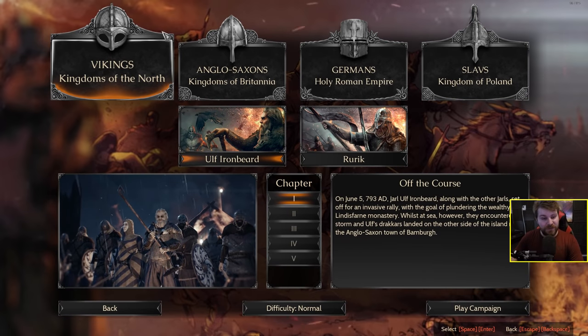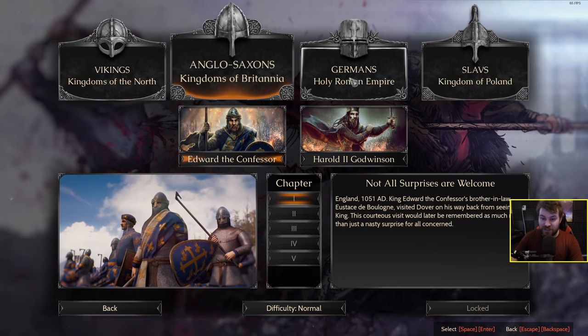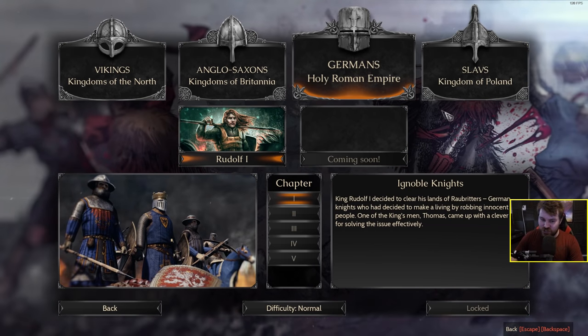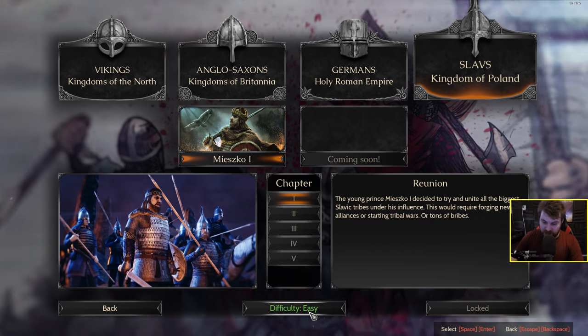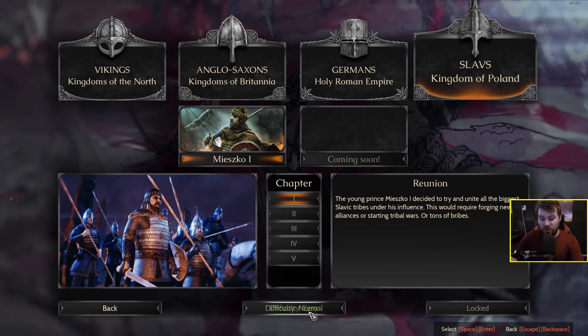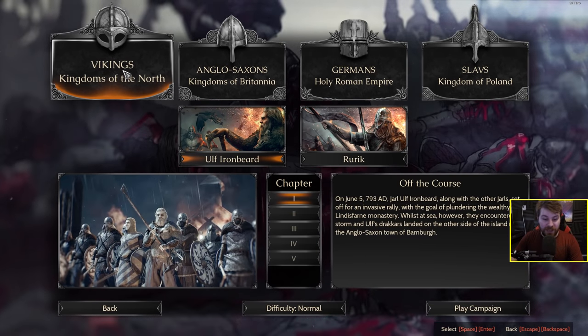Starting with campaign mode - you have the choice between four factions: the Vikings, the Anglo-Saxons, the Germans, or the Slavs. There are also three different difficulties: easy, normal, or hard. We'll start with normal and I'm going to play the Vikings.